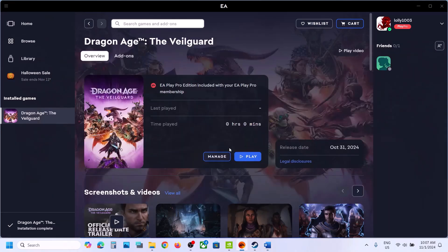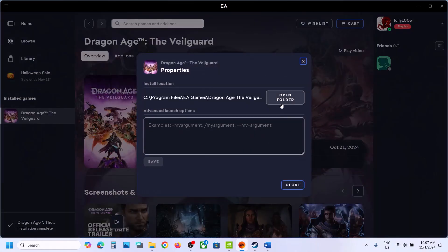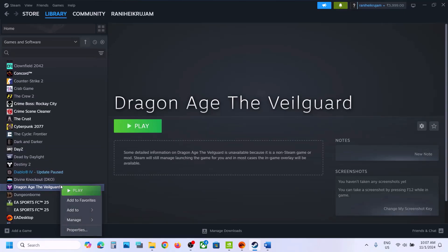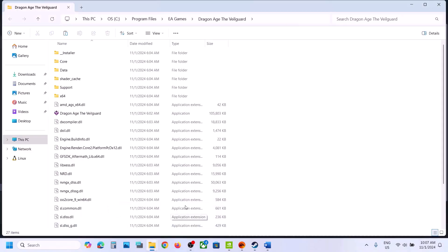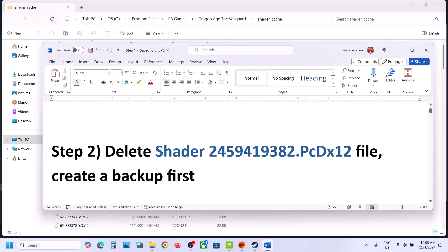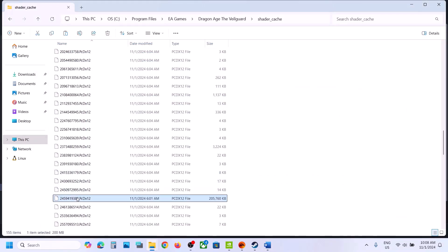To delete the shader file, go to the game installation folder. If you have the game on EA app, click on Manage, then View Properties, then Open Folder. If you have the game on Steam, right-click the game, select Manage, then Browse Local Files. Now open the shader cache folder and find the file named 245941938.